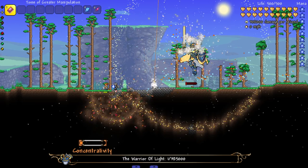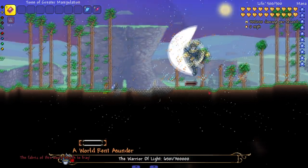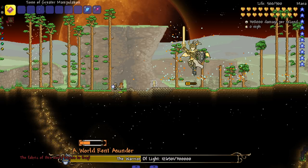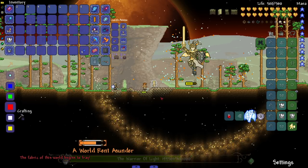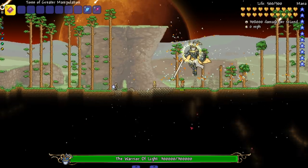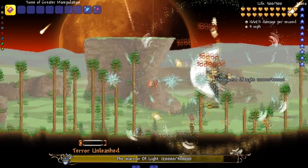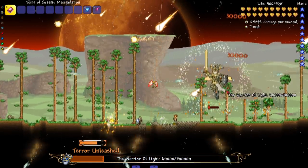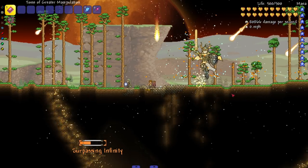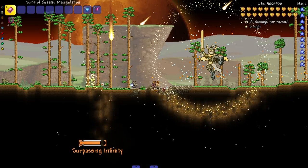I wonder what happens now — whoa, he goes into a second phase! He immobilized us so he can regen his health. This is really cool. Okay, I'm going to insta-kill him now. He's getting crazy — there you go. Look at these meteors he's dropping on us. If the guide can survive, I can survive.